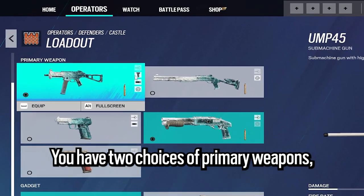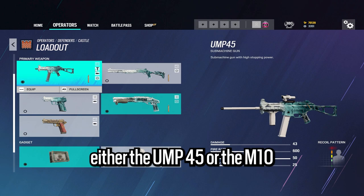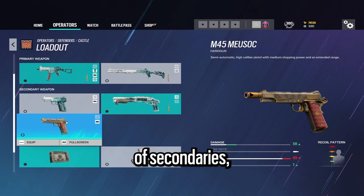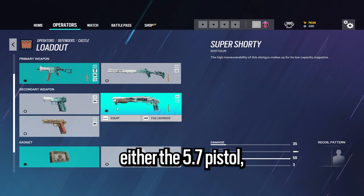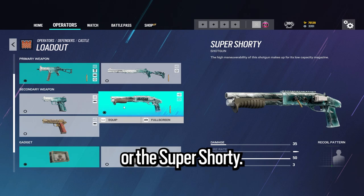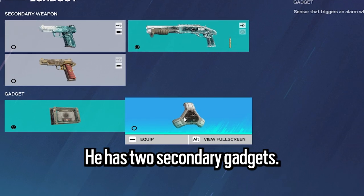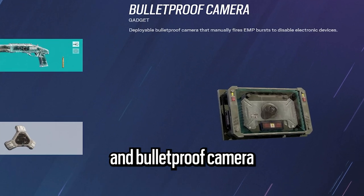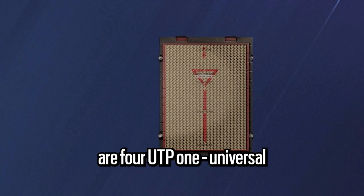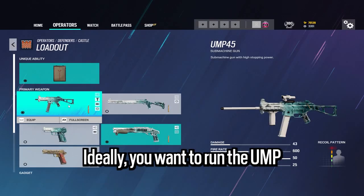You have two choices of primary weapons: either the UMP-45 or the M10-14 shotgun. You have three choices of secondaries: either the 5-7 pistol, the M45, or the Super Shorty. He has two secondary gadgets — the proximity alarms and bulletproof camera. And his special gadget is four UTP-1 universal tactical panels.